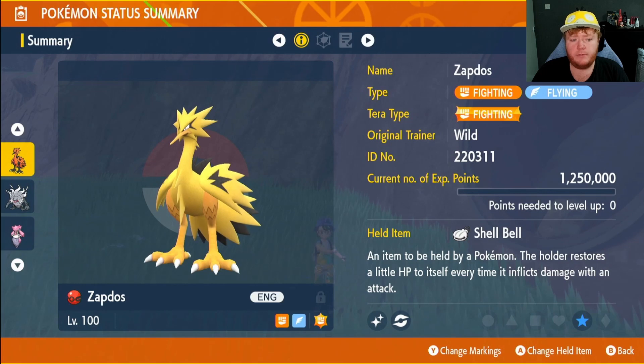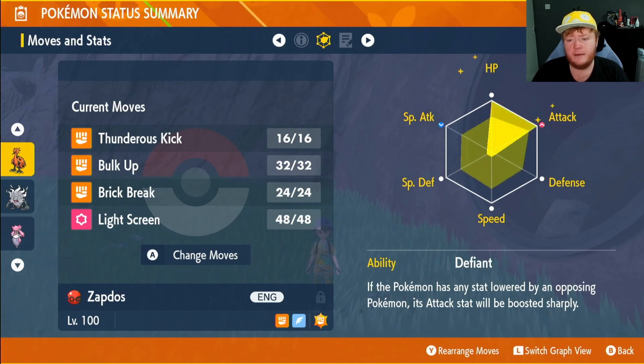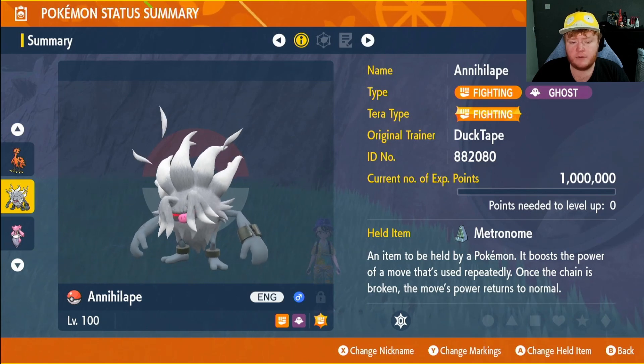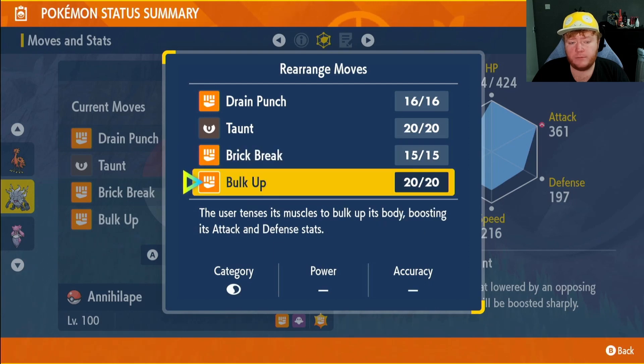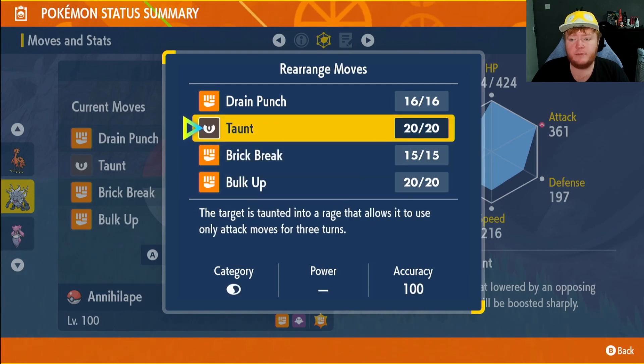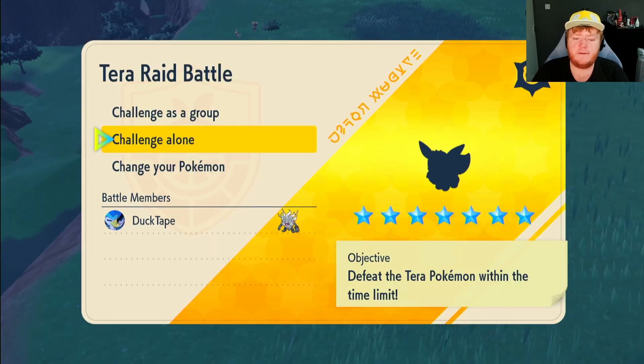I may have muted my mic during this part, but here are the builds. Galarian Zapdos: Fighting-type Tera, Shell Bell, Thunderous Kick, Bulk Up, Brick Break, Light Screen, Defiant ability, Adamant nature, max IVs, EVs in HP and Attack, everything except Special Attack. Annihilape: Fighting-type Tera, Metronome held item, Defiant ability, Adamant nature, max IVs, EVs in HP and Attack, moves: Drain Punch, Bulk Up, Brick Break, and Taunt — you can replace Taunt with Focus Energy if you want, but really you only need Drain Punch, Bulk Up, and Brick Break.